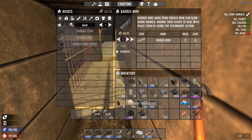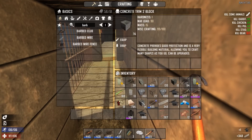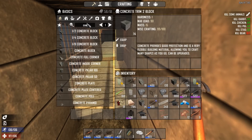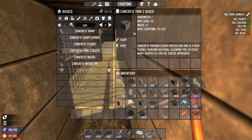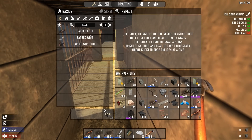Oh, where is my concrete trim? We're gonna need more of these. What is it called — concrete trim? I should probably just favorite it. I need to make at least another 50. I feel like I'm missing some. Alright, more barbed wire.